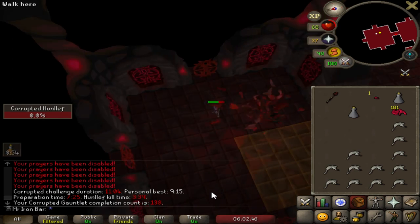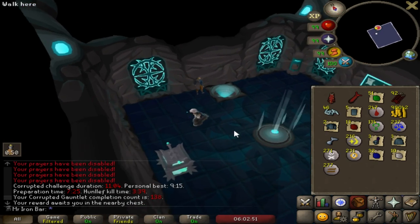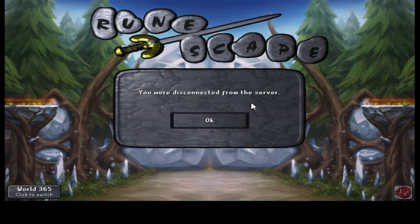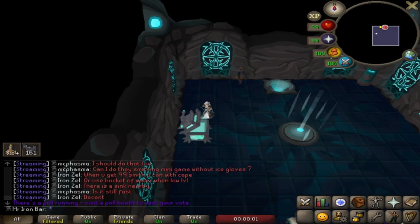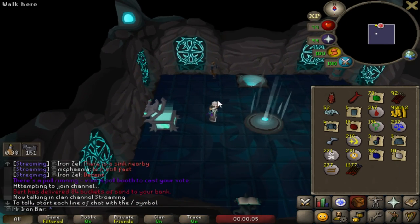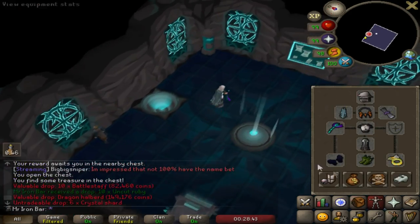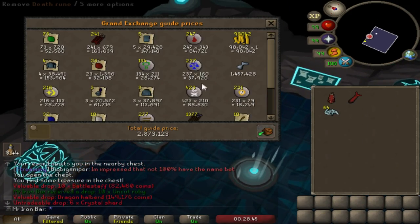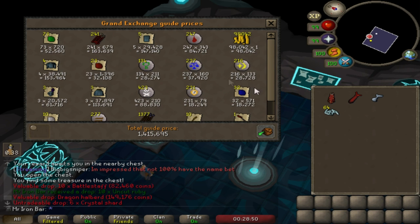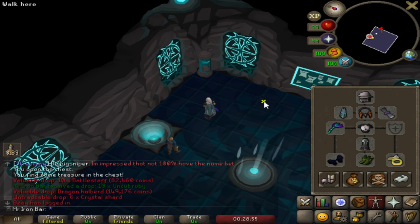The amount of effort that you have to put into the Corrupted version, it justifies it for sure. I did get my stuff — I just couldn't see what it was. I think it was mith arrows. Here's the spoils of today: 10 KC of Corrupt Gauntlet. The big boy armor crystal coming in at basically half of the value at 1.4 mil.